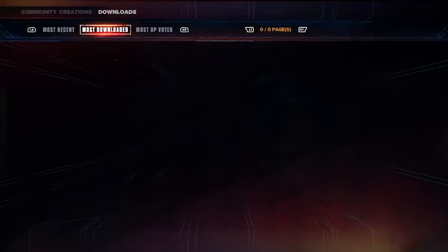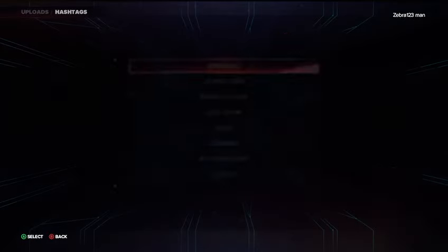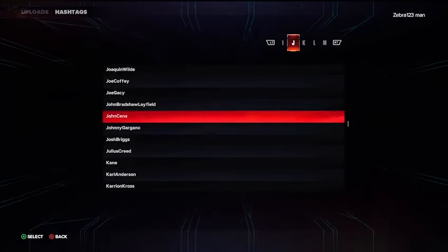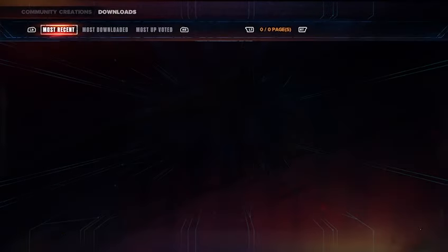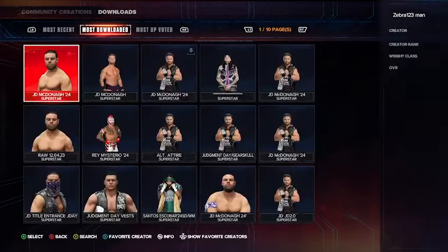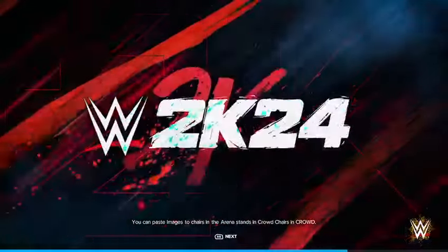Now what we're going to do is go to Most Downloaded. We're going to get some more up-to-date creations of Liv Morgan, Dominic, and JD McDonough as well. So to get a good JD McDonough, you just want to go to the hashtags, type in FindJDMcDonough, and then go to Most Downloaded. This is the one that I'd recommend downloading here.